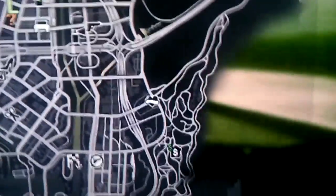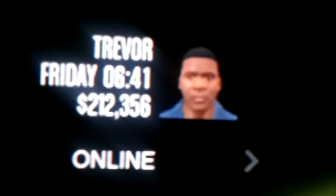Now, you come up to here, and you see Franklin, because I'm playing as Franklin right now. But you come up here, and you see the name is Trevor. What is going on with that? That is the weirdest glitch ever.